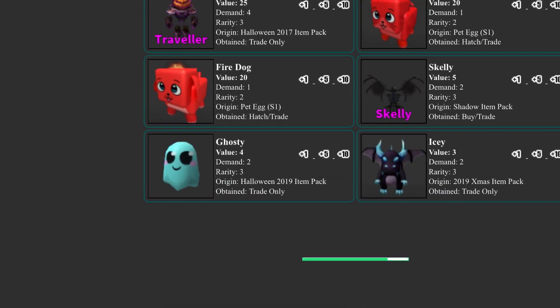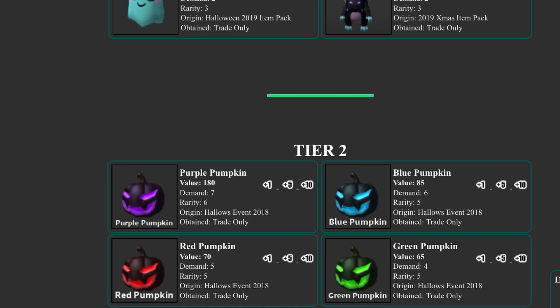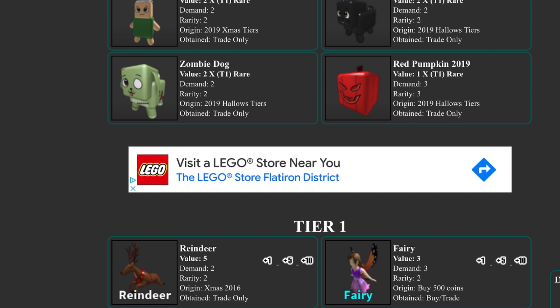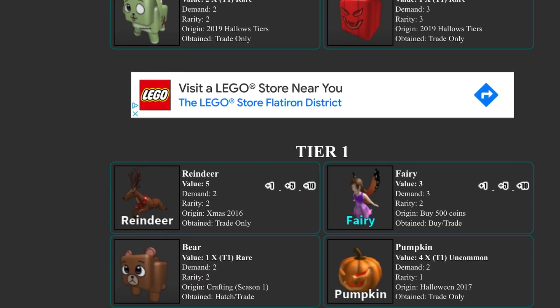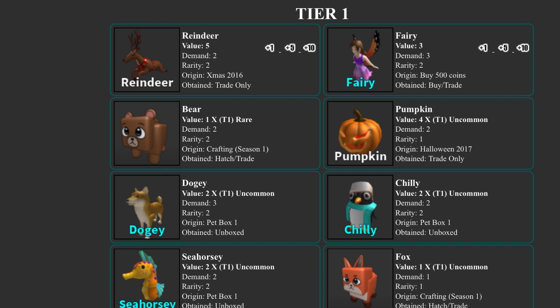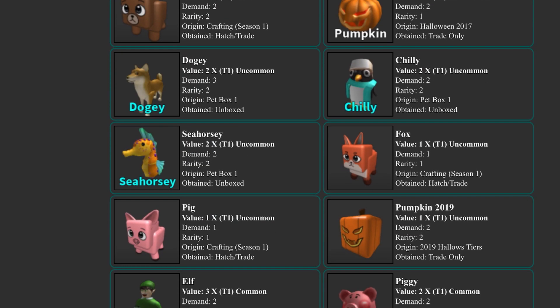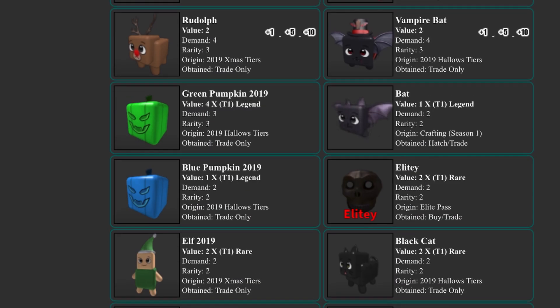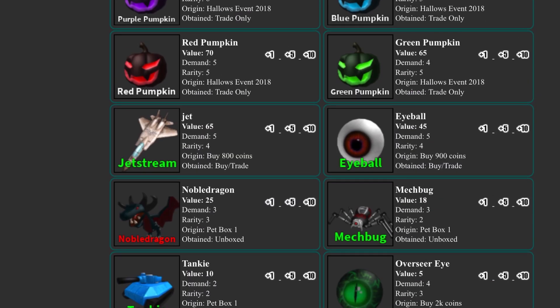All the pumpkins rose by 10 — purple, green, red, and blue pumpkin. Fairy is 3 value, which is pretty cool, and chilling doji will probably rise too. The reindeer pet is 5 value, which makes sense since it's pretty rare — I traded for it when it was 2 commons just a week ago. Zombie dog and vampire bat will probably rise soon too, so try to trade for them.